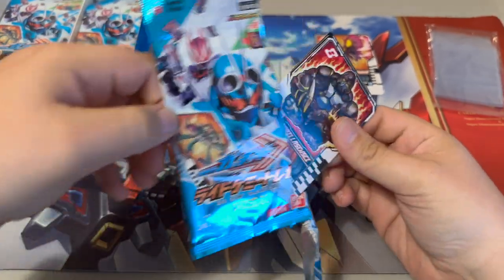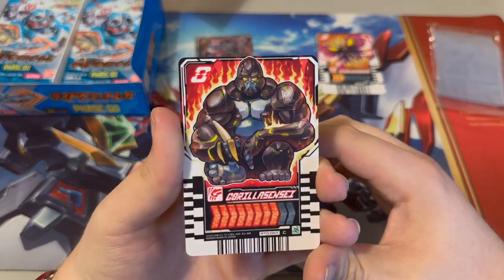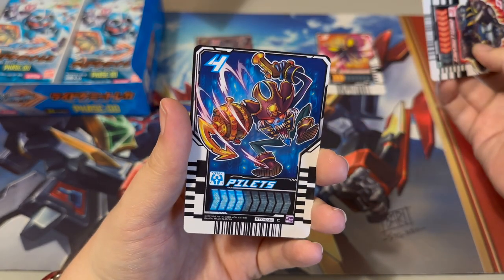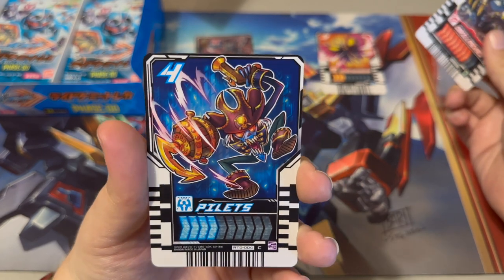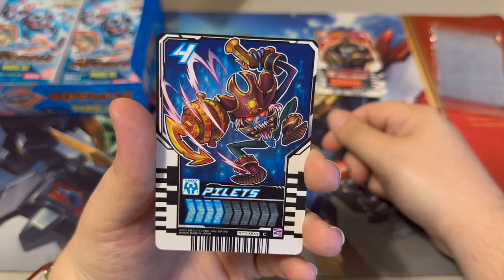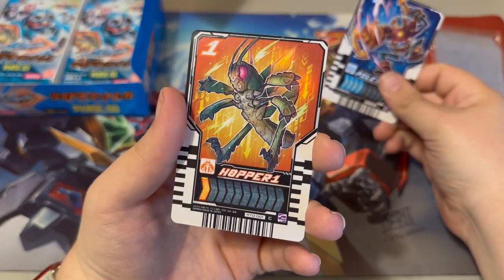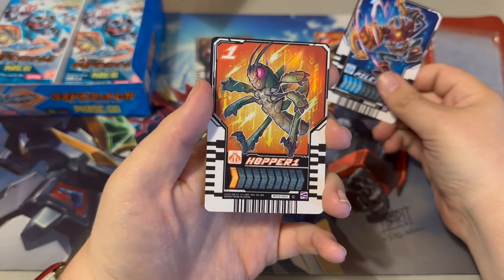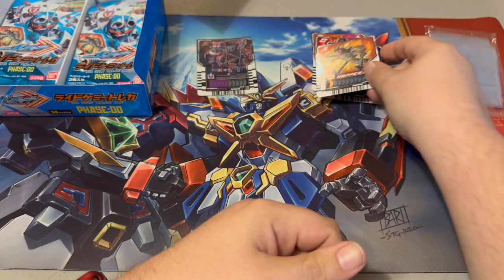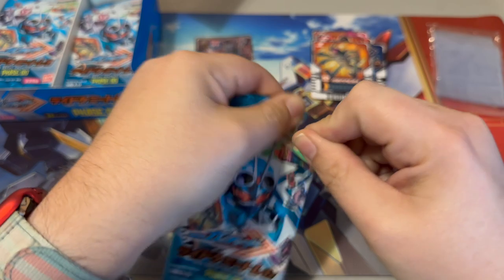We'll sleeve all our legend rider cards and just set the commons aside for now. As we said, there are only 25 cards here so this will go quicker as we get through the common cards. Here is Gorilla Sensei — I love this card. We also have Pilettes, which is a pirate card, and Hopper One. That's a full pack of commons, which will definitely happen in this set.